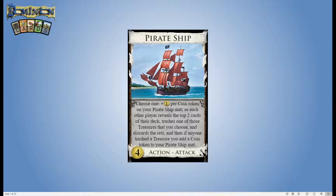Hey everybody and welcome to Dominion Cards, the video series where we take a strategic, in-depth look at various cards from the board game Dominion. Today we are looking at Pirate Ship. This is a four-cost action and attack card from Seaside, and it says choose one: plus one coin per coin token on your pirate ship mat, or each other player reveals the top two cards of their deck.